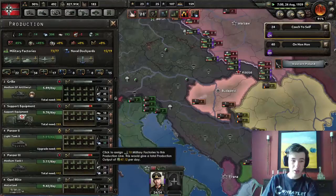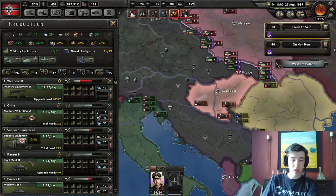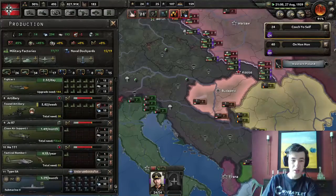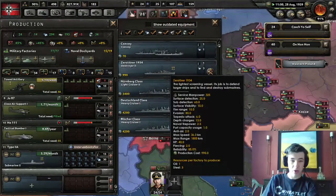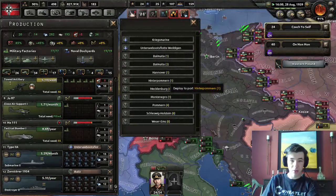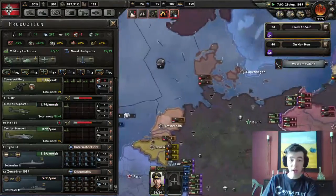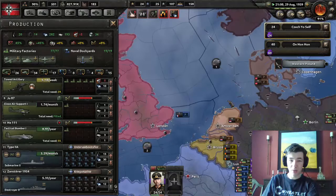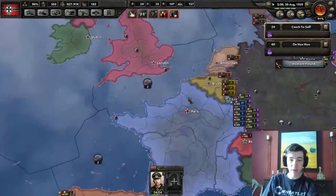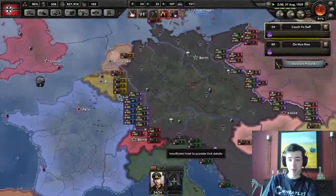Let's increase the amount of infantry equipment as well, and add more dockyards. We're just making submarines right now. I'm going to add some destroyers and add those to the Kriegsmarine, since we will have to eventually fight a naval war - and they're attacking our convoys.